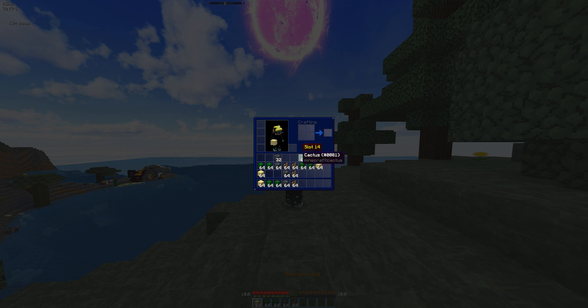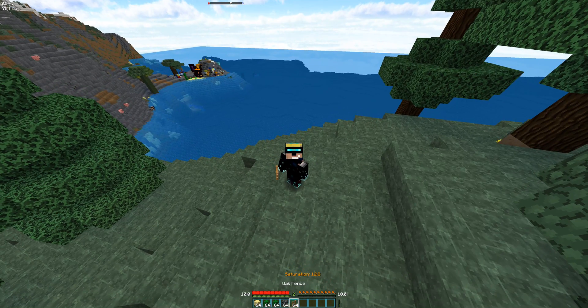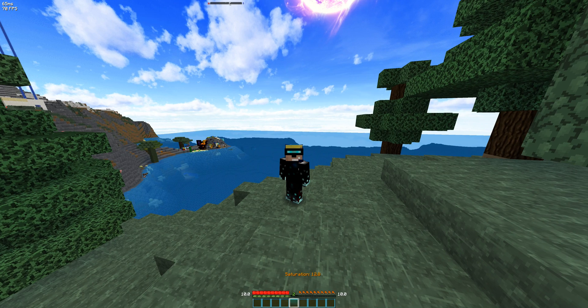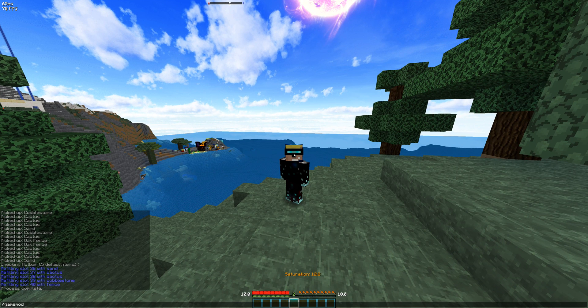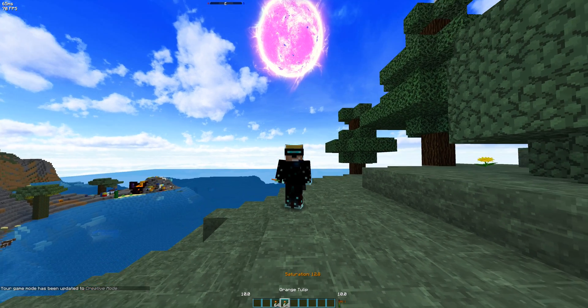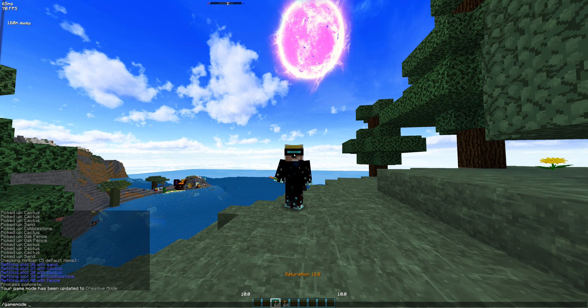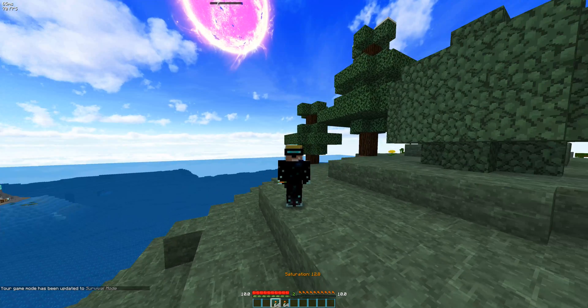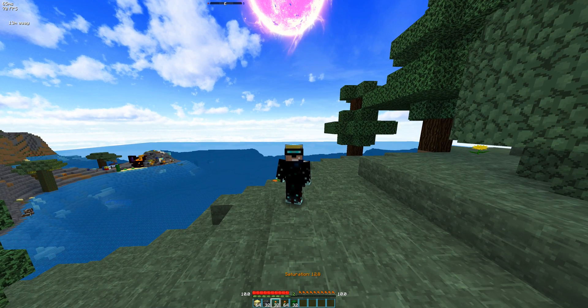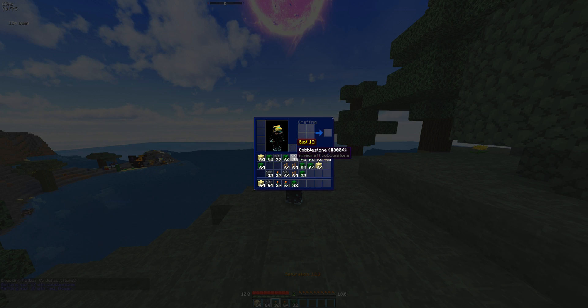No matter how your inventory refills script works, this one fills in your hotbar just as it should. You also don't need to have any presets. If I go to game mode 1 and put in, for example, orange tulips — even if orange tulips are not inside my preset, you can still have a preset and it'll fill up those slots as it should. There you go, it filled up the tulips.